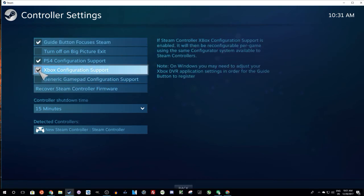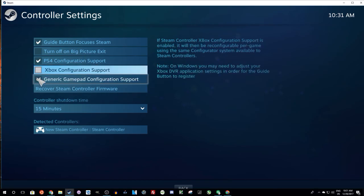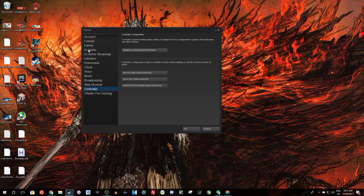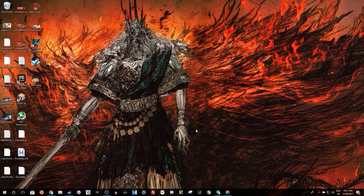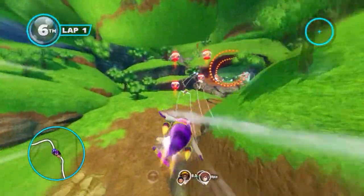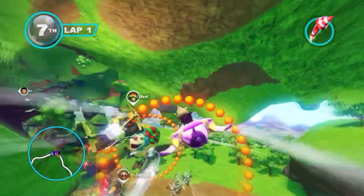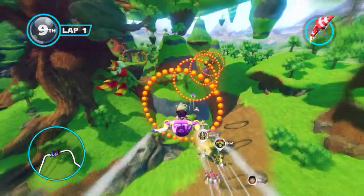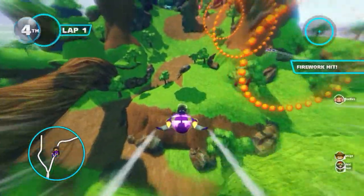Also, if you're not using big picture mode in order to actually launch your games, you're also going to want to make sure that you open the in-game section under the settings tab, and make sure that "use big picture overlay when using a Steam Controller from the desktop" is checked. Sometimes, if you don't use big picture mode, it's not going to be able to communicate with the controller configuration software, so clicking that will make it so that your controller responds to the game a bit more reliably.